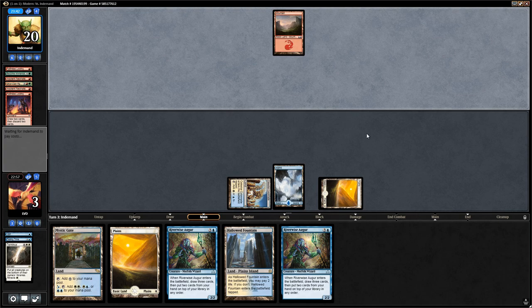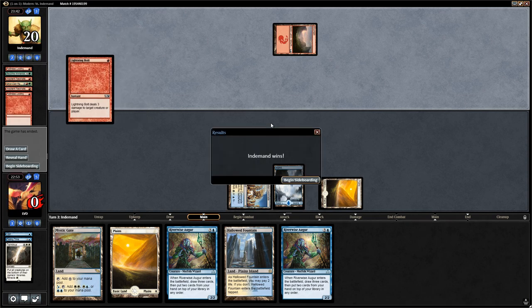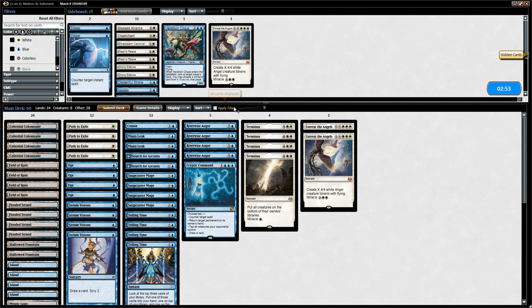We're at the mercy of the opponent's hand. And there it is — Lightning Bolt to the face. Oh well, at least we did get to Terminus away those Vengevines. On to sideboarding against another deck that relies on the graveyard. We're definitely interested in our two copies of Rest in Peace. Vendilion Clique seems okay here since it can actually block a Vengevine. Blessed Alliance could be okay.